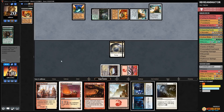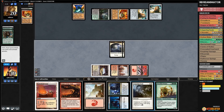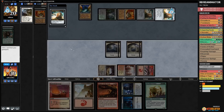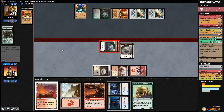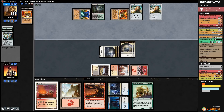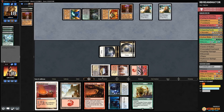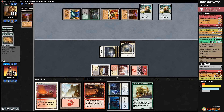Main-deck Relic is super bad news. Opponent finds another Tron piece and eventually assembles Tron. Our only answer to the Relic is Wear/Tear but it doesn't actually stop what's already happened. We attack with spirits hoping against hope our opponent whiffs. Opponent cracks Expedition Map, gets a Tower. Tron is assembled and we're in real trouble.